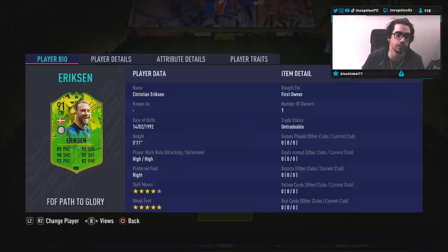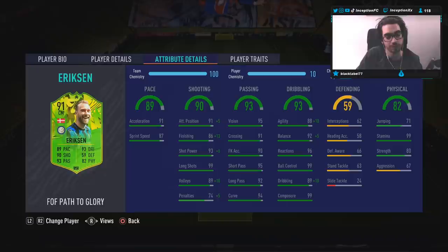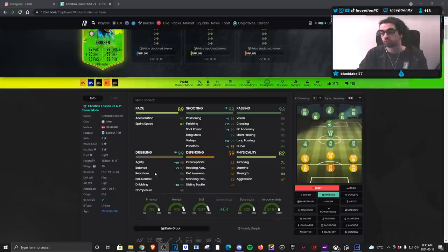In regards to in-game player traits, he does not have the finesse shot trait or the outside foot shot trait. For in-game attributes, we decided to give him the Finisher chemistry style — because I want to increase his finishing as much as possible. A card like Ericsson I mostly see being used in the CAM position, and I don't mind that he has 91 acceleration with 87 sprint speed there, as long as I can improve his agility, balance, and dribbling while giving him the shooting boost he requires. With the Finisher chemistry style, you're essentially making his finishing perfect and his dribbling really, really good.